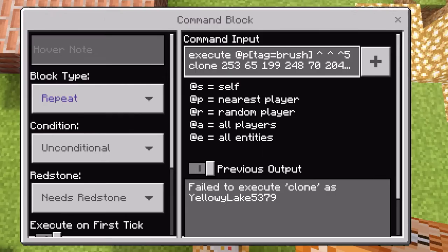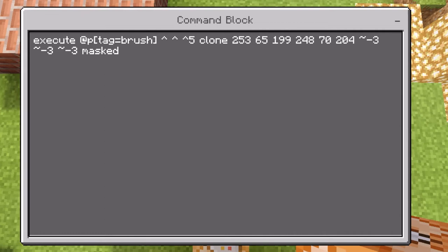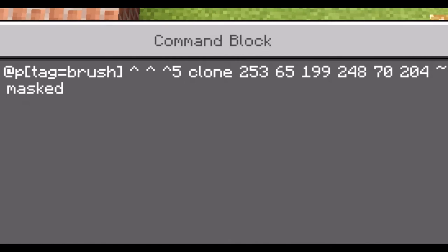Then, in the command block that is after the one that you just did, open it up and type in this command: execute — which means you're going to execute a command — at p, tag equals brush, which means we are going to create a tag on a player and give it to them, and it's going to be titled brush.